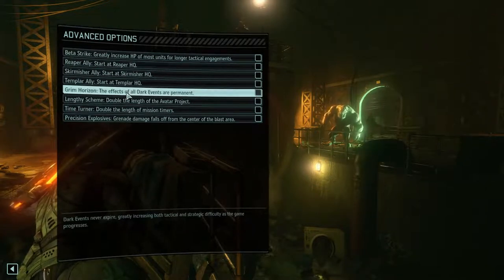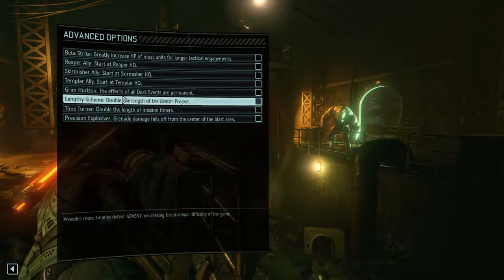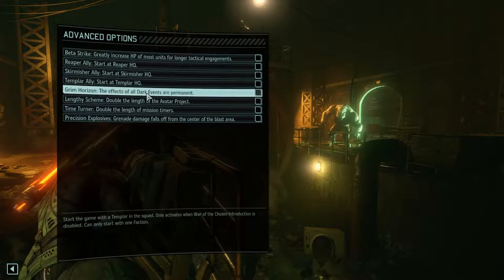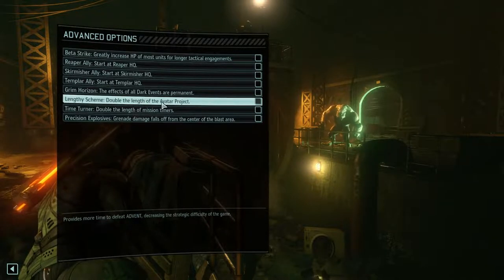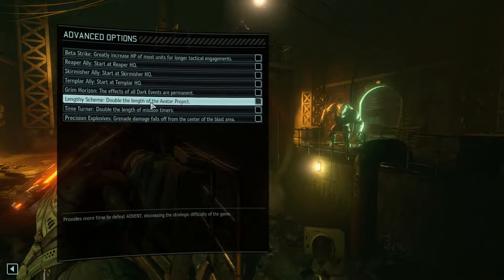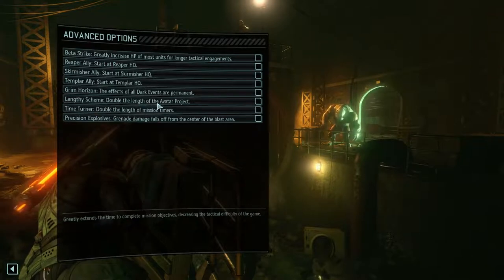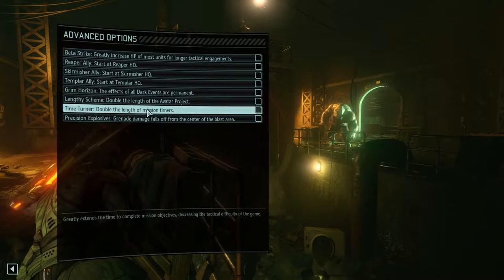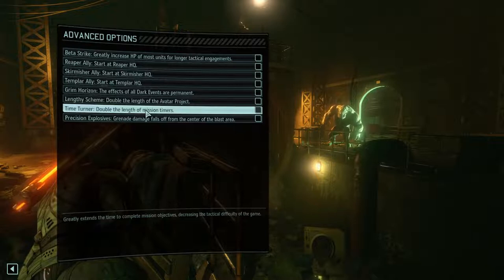Then there's Grim Horizons — dark events are permanent. Do not pick this unless you want to experience true pain. Length of Schemes doubles the length of the avatar projects. This is for people who are struggling with the avatar project and the timers. They added this to make it less painful. I would especially recommend Time Turner for new people, because it makes those mission timers less painful and less tough to deal with.